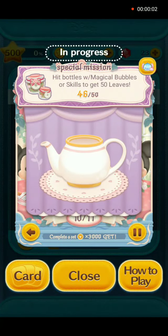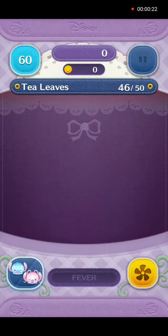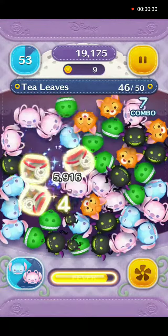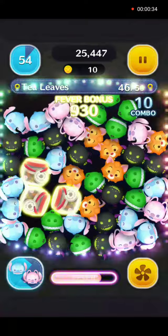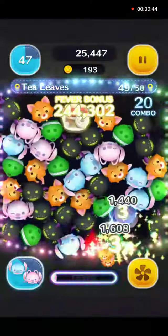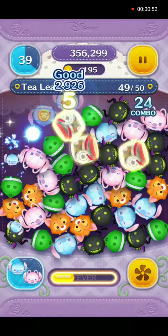Hey everybody and welcome back to Set 1, Mission 11: Hit Bottles with Magical Bubbles and Skills to Get Leaves. So we need 50 leaves. We weren't able to make it in one game so we had to use Stitch and Angel in two gameplays with no power-ups, and we will only be showing the second gameplay.